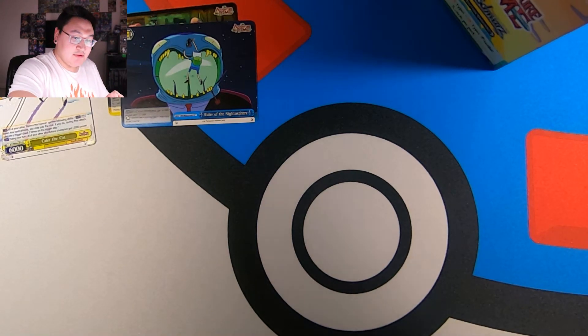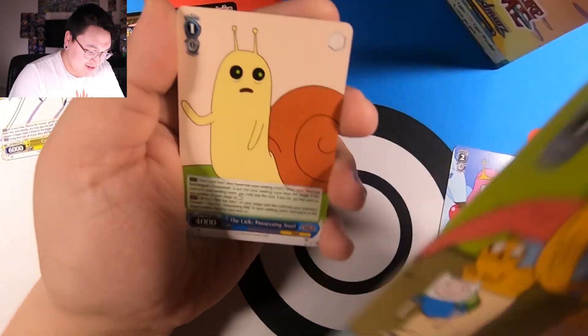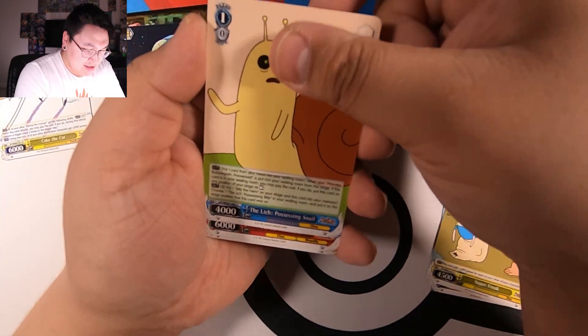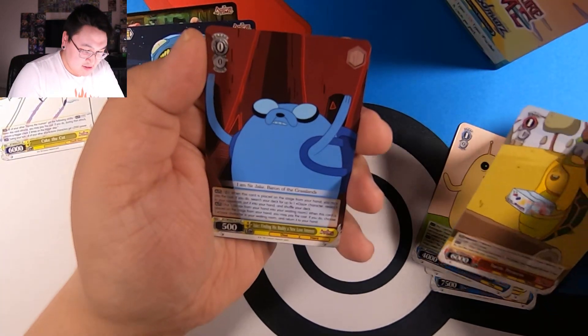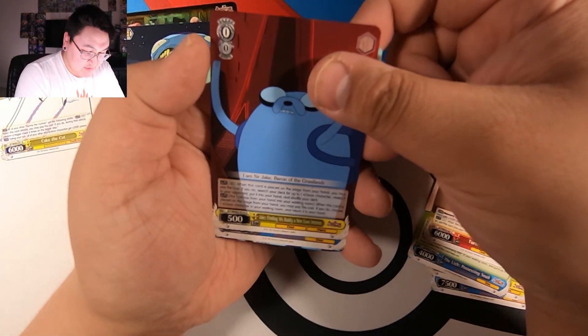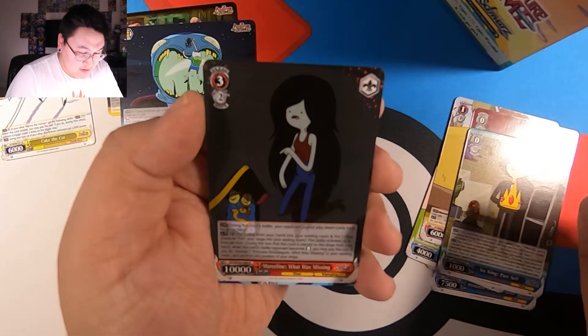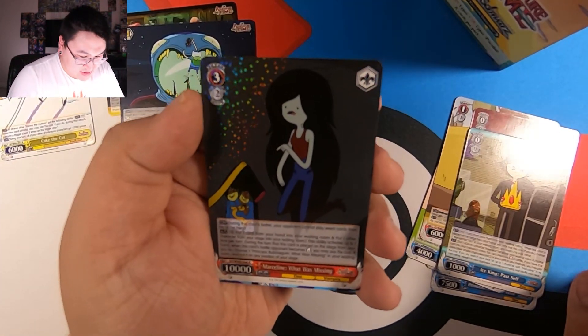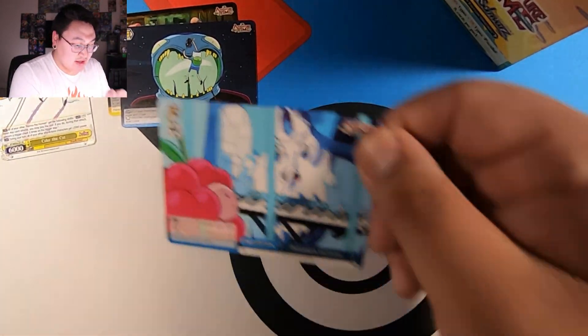That's cool. Princess Monster Wife. Super Freak. The Light Leech. Turtle Princess. Jake finding his new love interest. Ice King Past Self. And a rare is — Marceline, What Was Missing. And there's our Prisoner of Love.